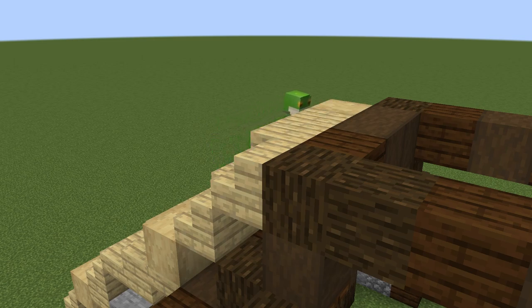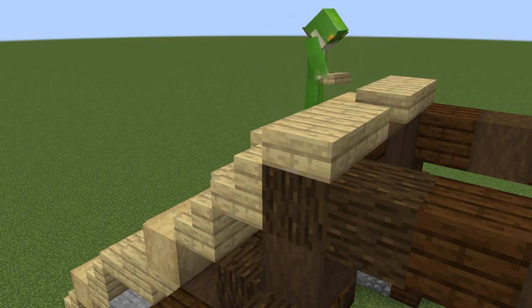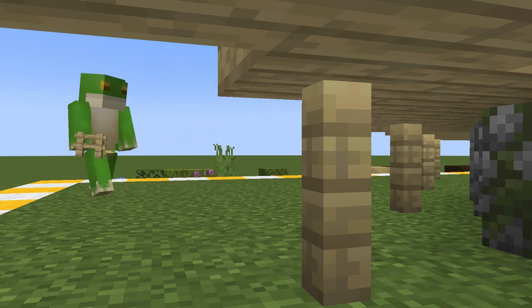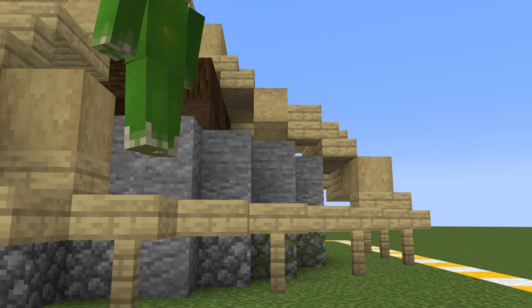Once we have reached the top, we repeat this process on each side. Now, we just need to connect the sides together, again starting with some fences for support, and working through with stairs, slabs, and full blocks.